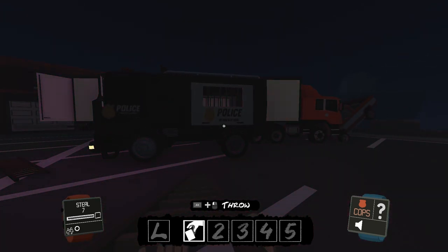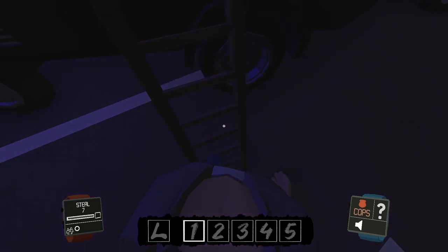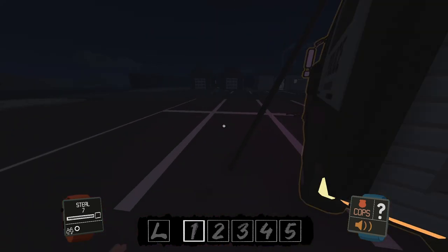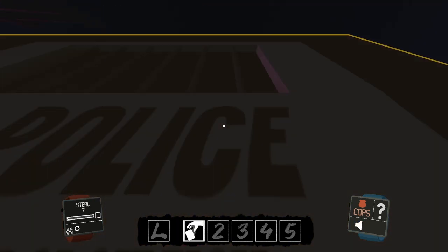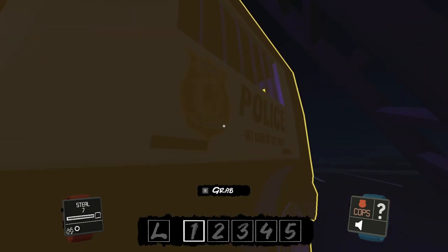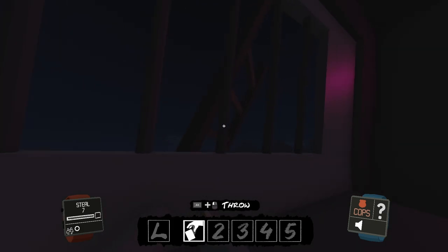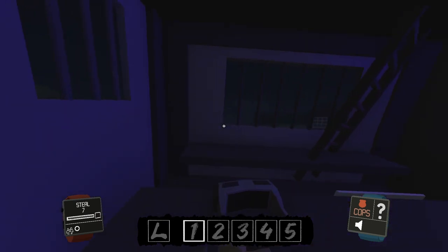What I try to do is place the ladder up against it just like that, and if you grab onto it and turn yourself around — don't fall — you can actually get yourself inside of the van. Let me try it right here. There we go. Now that we are inside, you want to grab the ladder and get it to where it gives you an option to place it, just like that.